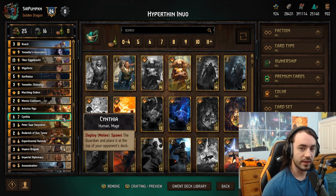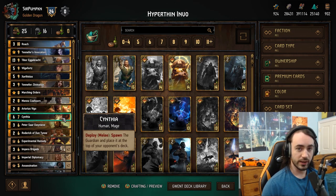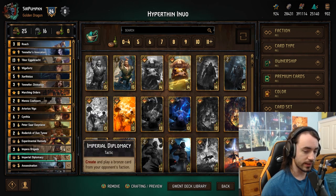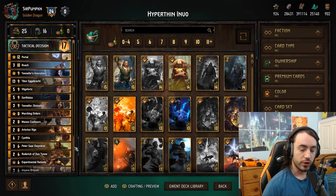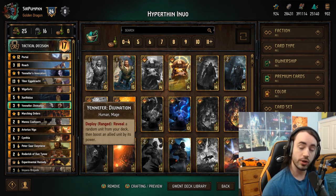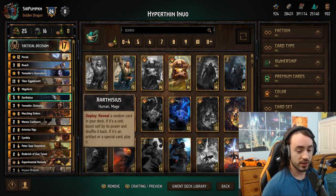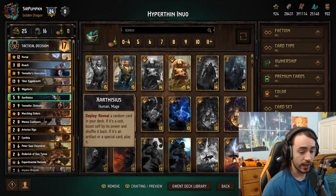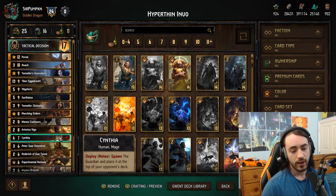You can actually play Cynthia against hyper-thin decks in round one, because they're still going to have to get rid of the card — they'll have to play it from hand — which means they're not thinning to zero. They'll have to keep a special in their deck. If Cynthia gets played against you in round one and you're playing hyper-thin, you can still be okay. The idea is: keep something like Diplomacy, Assassination, Remedy — basically any special in your deck.